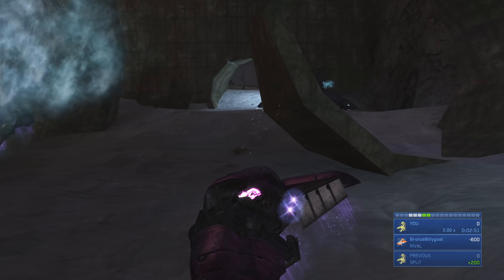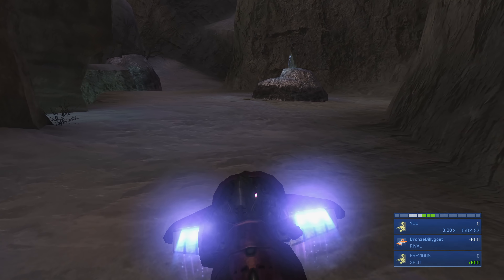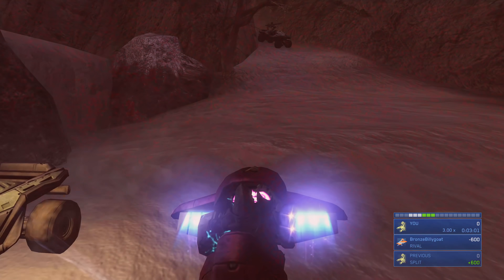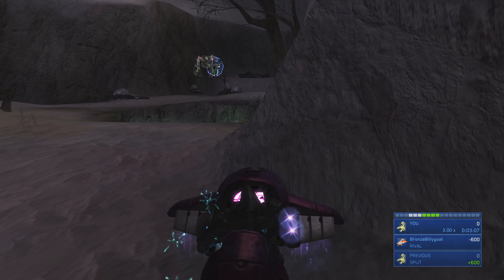If you haven't cloaked yourself yet, cloak as you get into the Ghost so you go past the Wraith more easily. We got by this time even without the cloak, so you can definitely do it — it's just a little easier with the cloak. At this next point, let the chaingun Warthog go to your left, then cut left so the Goshawk goes by on the right — that path is pretty consistent.